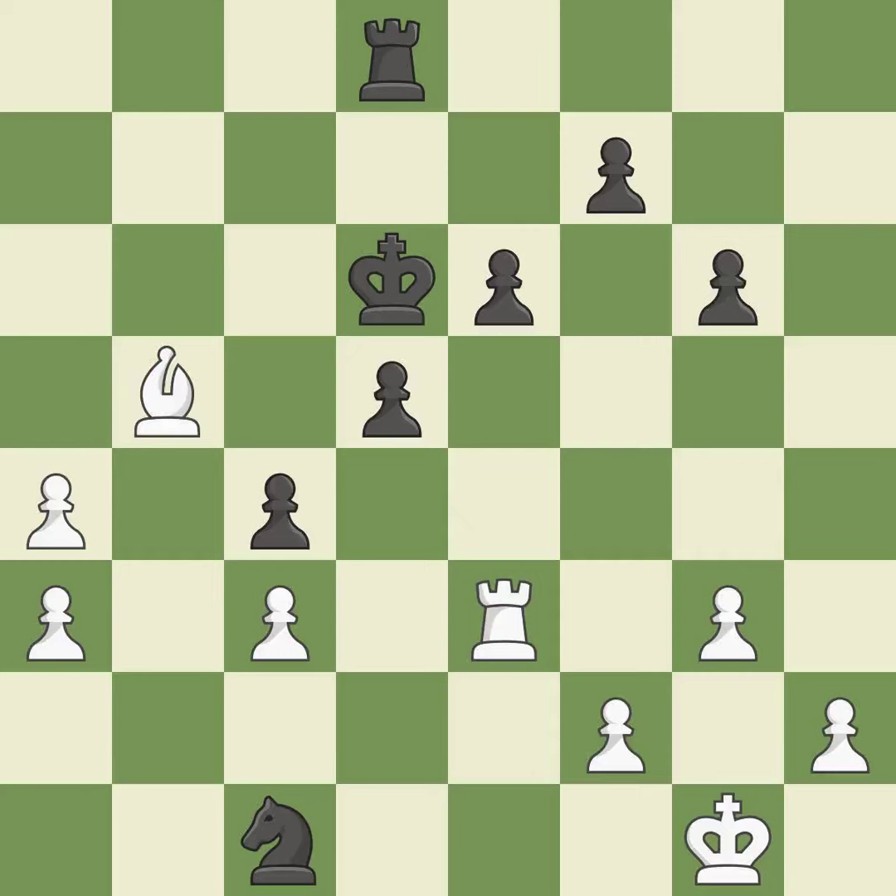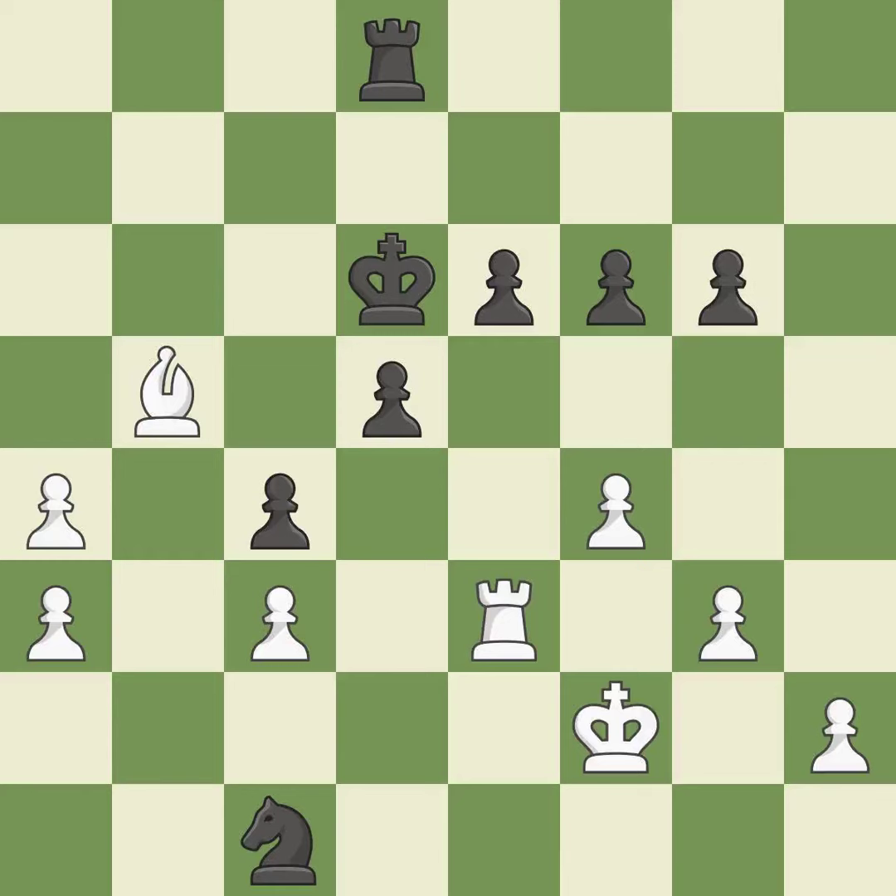This threatens to take an outpost with a knight — it is excellent. This is a fair move — it is good. This threatens to take an outpost with a knight. This permits the opponent to push a passed pawn towards promotion — it is an inaccuracy. This overlooks an opportunity to push a passed pawn towards promotion. This permits the opponent to take an outpost with the knight — it is a mistake. The knight now occupies an outpost, a secure square in the opponent's territory — it is best. This steps away from the checking knight — it is best.